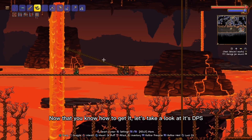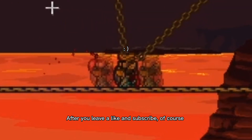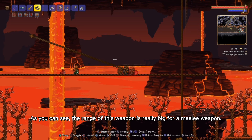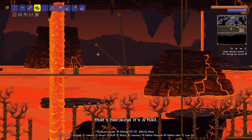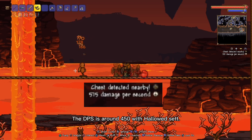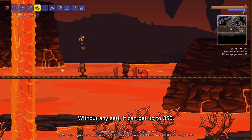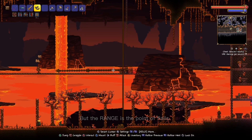Now that you know how to get it, let's take a look at its DPS. As you can see, the range of this weapon is really big for a melee weapon — that's because it's a flail. The DPS is around 450 with the hallowed set. Without any set, it can get up to 350. But the range is the real point of flails.